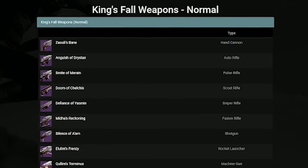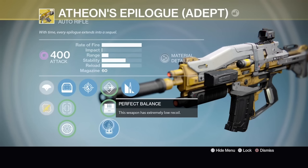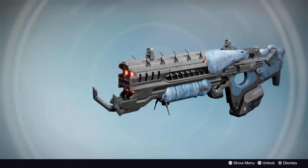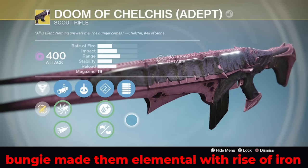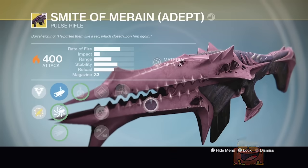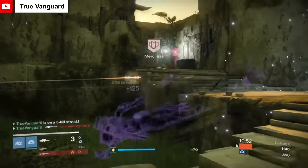Many of the other King's Fall weapons didn't feel much better than non-raid loot available at the time. To make things worse, the primary weapons from King's Fall lacked the elemental damage that made other primaries from the Vault of Glass and Crota's End so special. Outside of Year 1 Adept Trials loot and the Prison of Elders guns, there was no other way to earn elemental primary weapons, so missing out on elemental burns on the King's Fall weapons felt like a big hit to the relative power of the raid loot. I did love the sniper from the raid for PvP though — Defiance of Yasmin had a really unique scope and tons of aim assist, practically giving you free headshots.